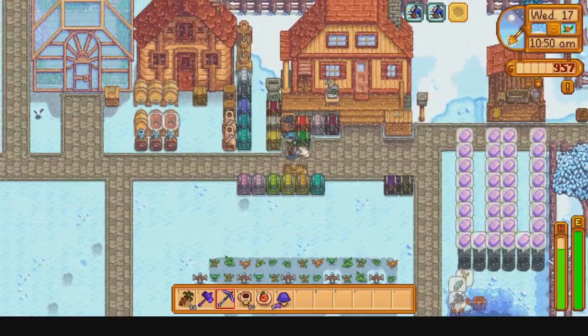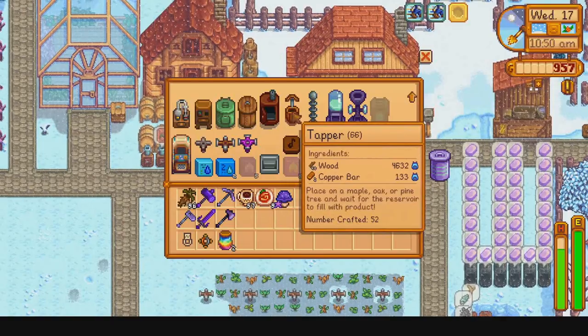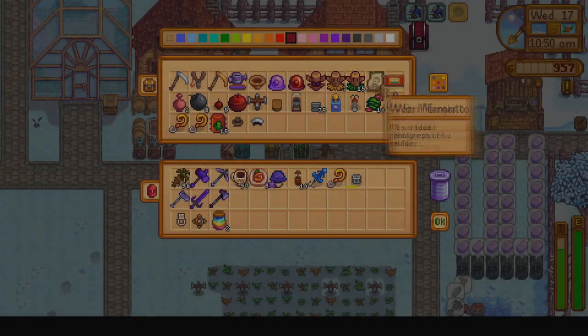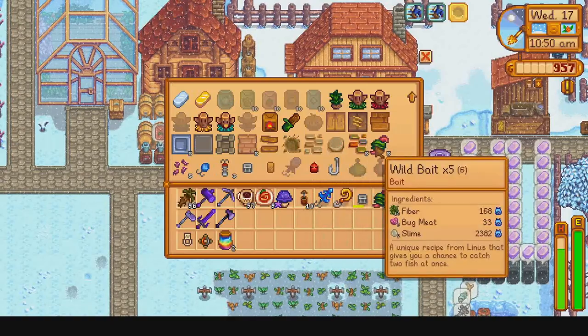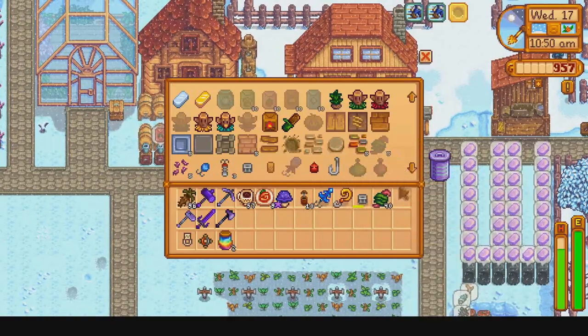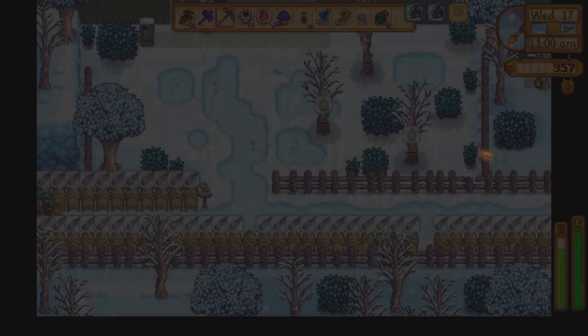Before we head out, we grab an iridium-tier mushroom for the Wizard's birthday. Then I'll craft some tappers, because the kegs and tappers are ready today, so we will have to cycle those. Finally, we grab some of our wild bait and craft a little more, because we will be doing the deep sea fishing trip tonight and will want to use wild bait there.